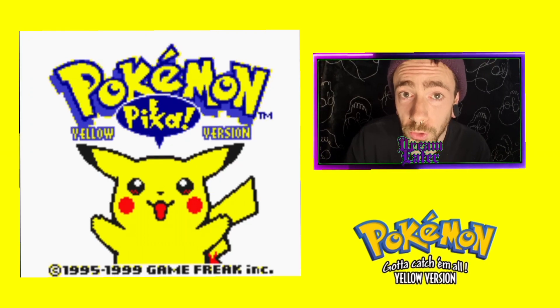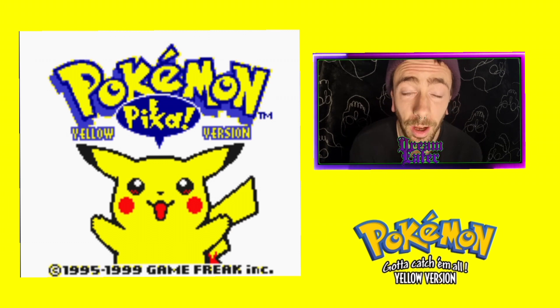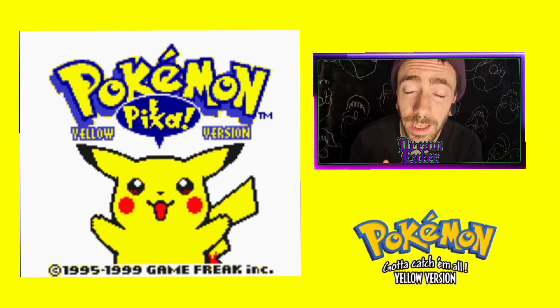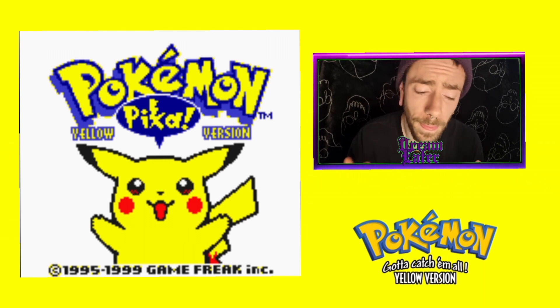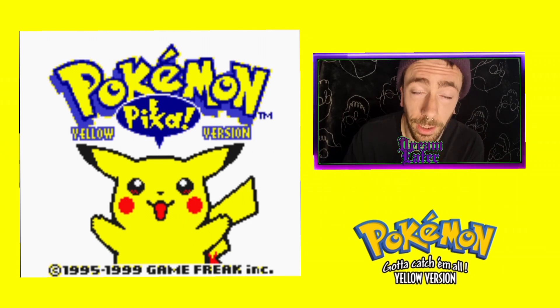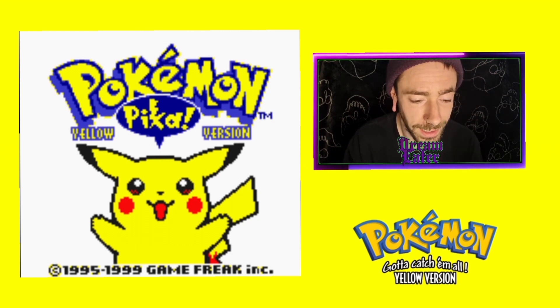Welcome to trying to beat Pokémon Yellow in zero hours and zero minutes. This is a glitch I've known about for quite some time and have been attempting in the past. I think the best I got was zero zero three, so we're going to try and hit zero zero zero today on the in-game timer. I've got my cheat sheet here, so let's crack on.